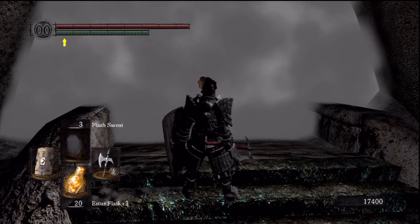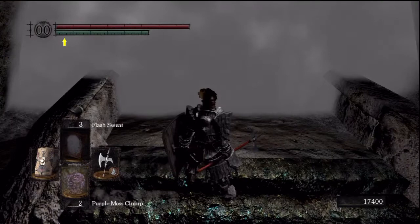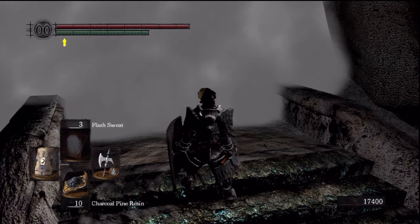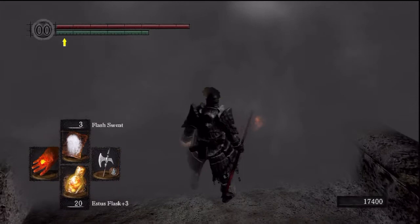I've literally been trying out every trick in the book to beat Gwyn and so far it hasn't been working out, so I kind of came up with this little strategy myself combining other tips that people give. The key to this is gonna be flash sweat, and I've brought out my crystal halberd which has pretty high damage. We're gonna buff it with the charcoal pine resin to give it a little bit of fire because Gwyn is weak to fire, and flash sweat is to reduce his fire damage. As soon as we go through I'm gonna use flash sweat.